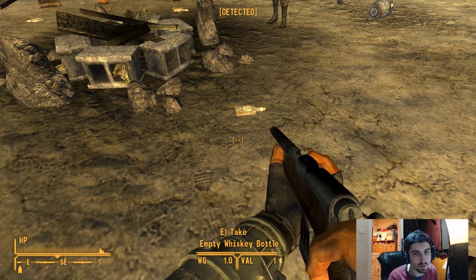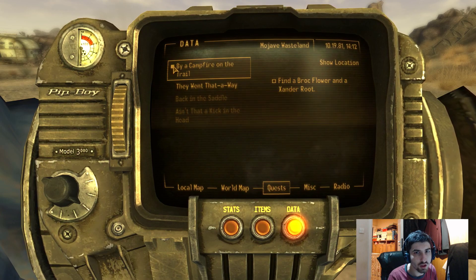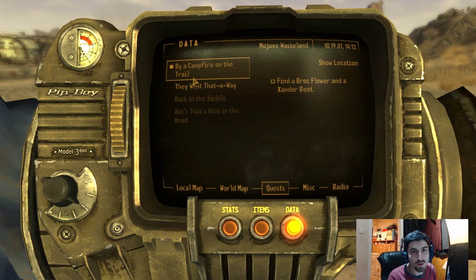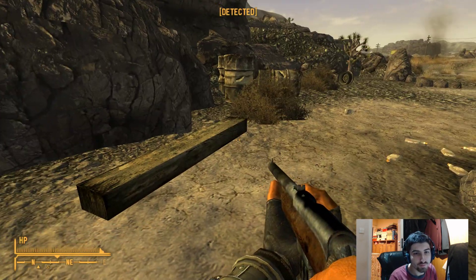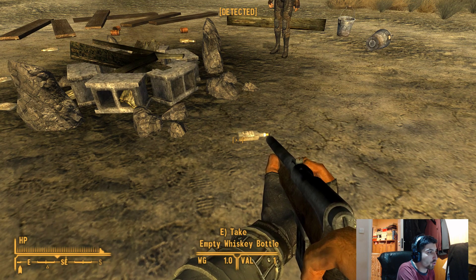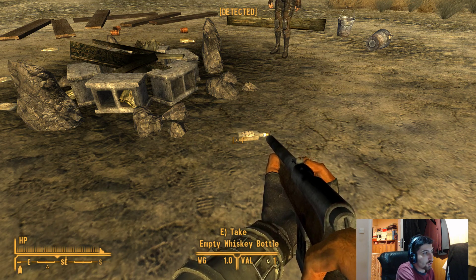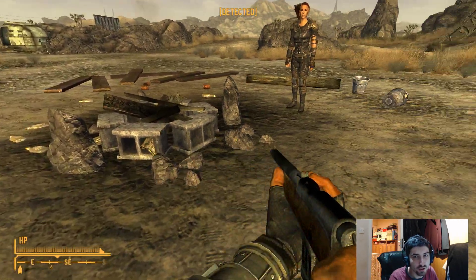Our quest now is by a campfire on the trail. We did 'Back in the Saddle' last time, so I think this is like alchemy training. I need to find a Brockflower and a Xander root. There's an empty whiskey bottle on the floor - normally you'd think what would anyone want with an empty whiskey bottle, but I'm going to take that whiskey bottle.